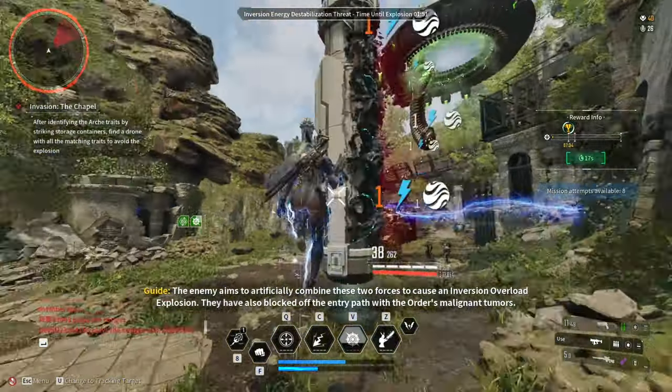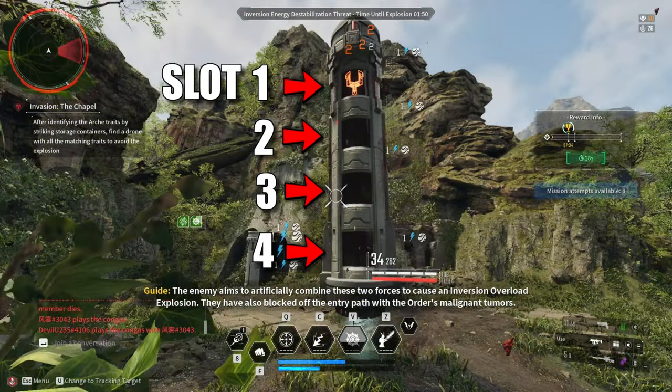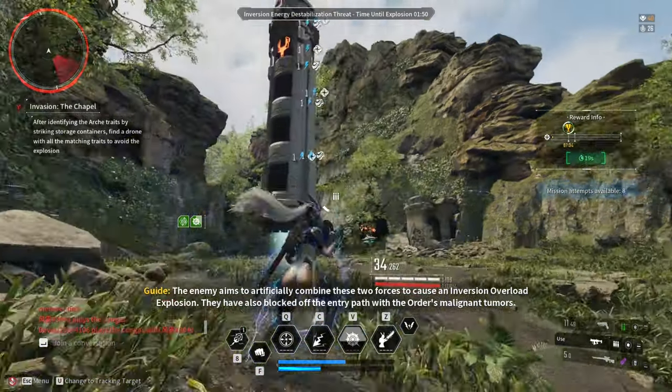For the pillar mechanic, this is what you'll do. First, run to the pillar and destroy the tumors blocking the pillar. On each pillar, there is a symbol, and each slot is numbered from the top: 1, 2, 3, and 4 at the bottom. All you have to do is match the symbol on the pillar to the symbols on the drone.